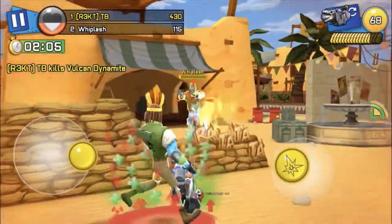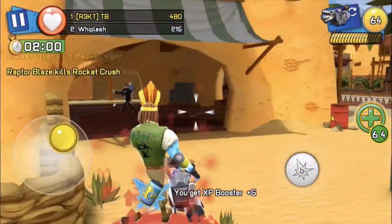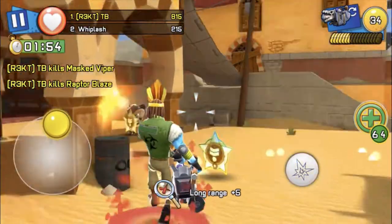Everyone in multiplayer is using OP armor but it still melts. It has so many bullets you don't even need to reload — ever. You can get so many kills without reloading. It's really broken and I really like it. In missions it's really really good. Let's get straight into multiplayer.